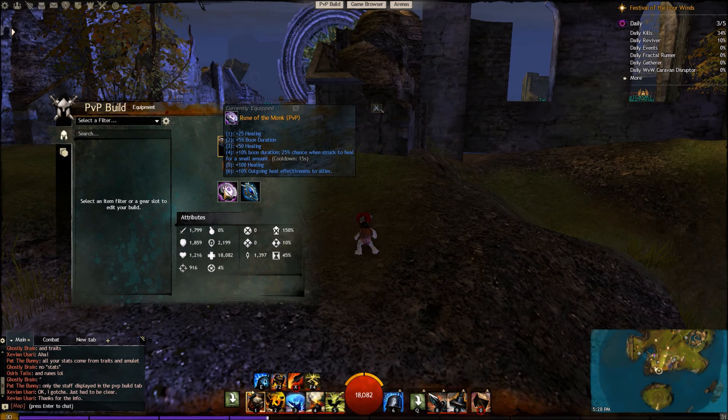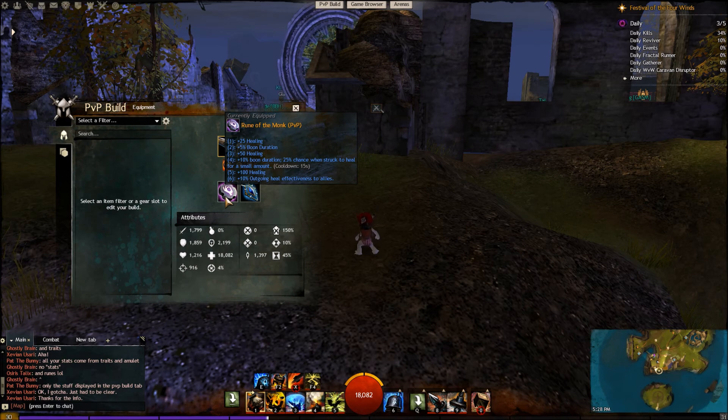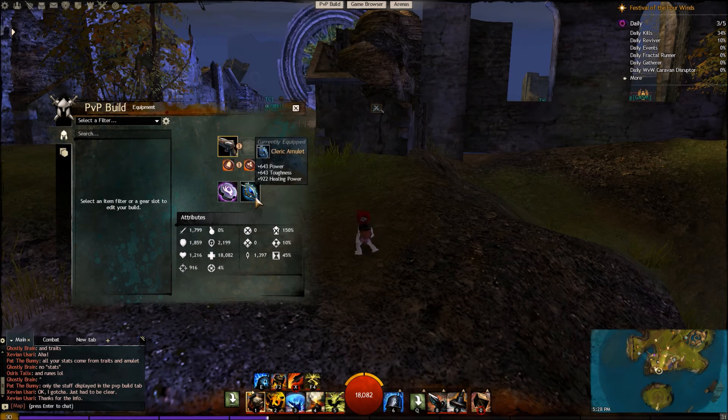And then we also have the rune of the monk, which is going to increase our outgoing heals as well and increase our boon duration — really good for this build. There's a 25% chance to heal when you're struck, which is really meshing well with what we're doing. Finally, we take the cleric amulet for the healing power. The toughness is great to stay alive, and the power is useful because our damage really does come from the solid hit and not so much from conditions.